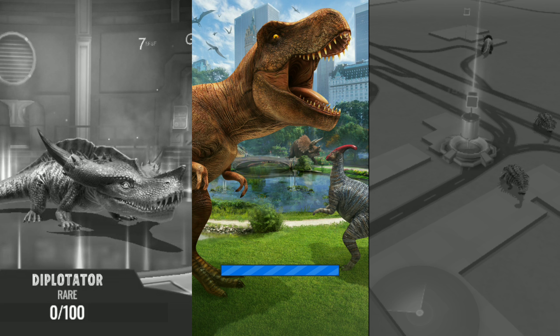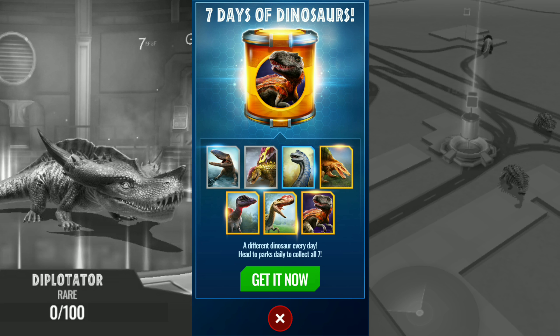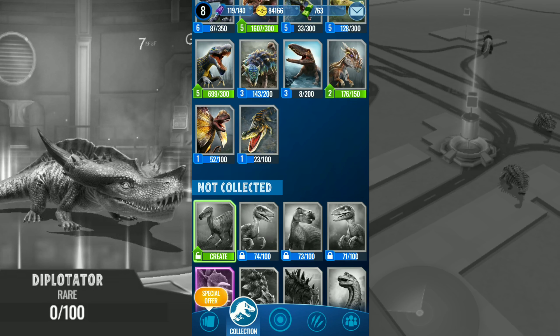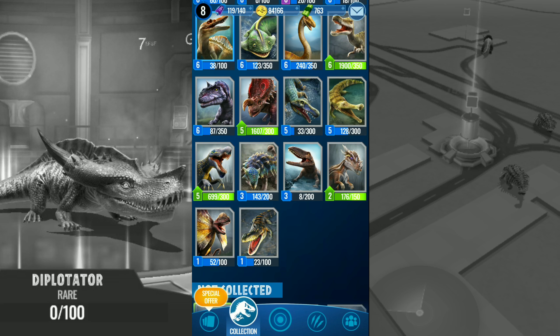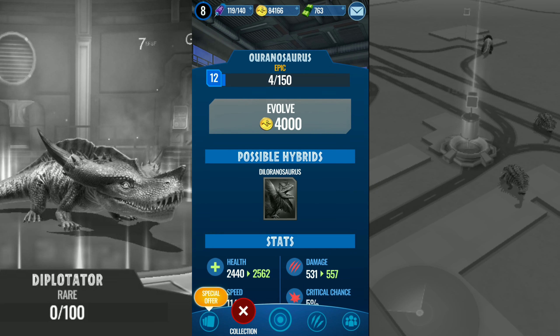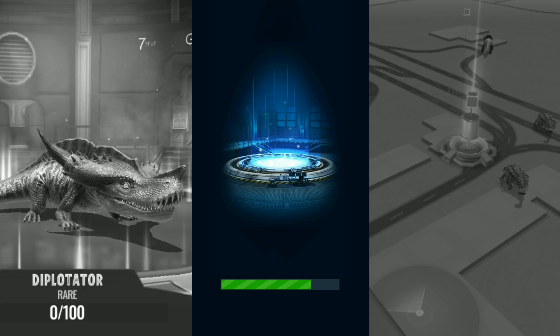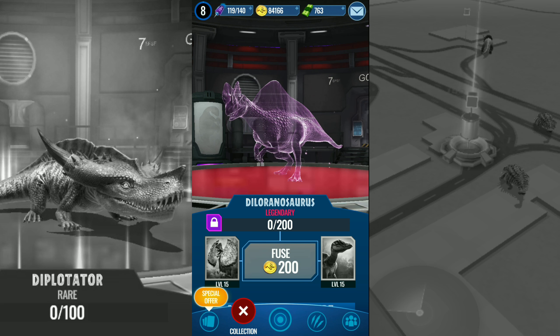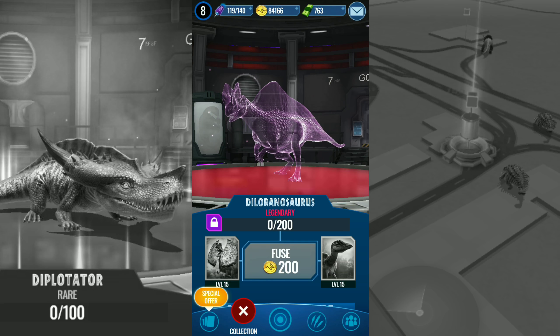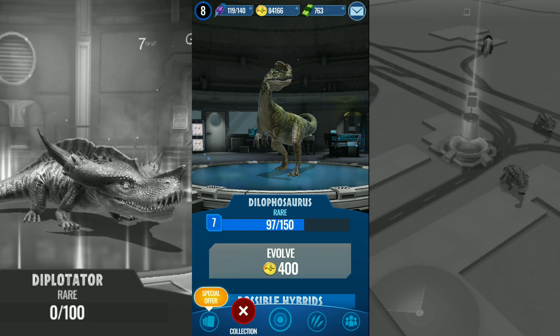After that we'll do some gameplay and then try and open some incubators as well. Like I said I'll definitely be trying to get this Giraffatitan. If you guys haven't seen any of the updated dinosaurs, go to my previous video. Here's Ouranosaurus that I've already got — I want to get more of him to make his hybrid, Deiloranosaurus. For that we need Ouranosaurus and Diplodocus.